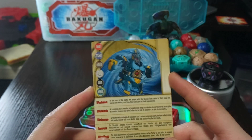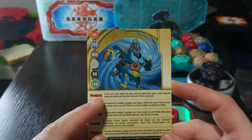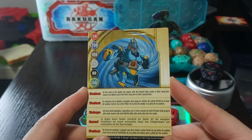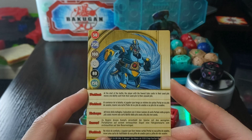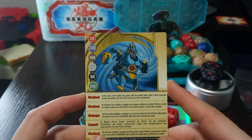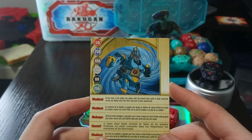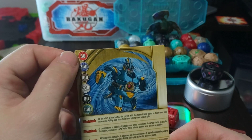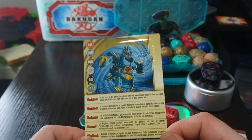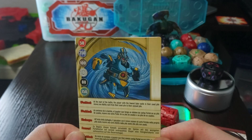On to the gate card. This is an international card and it does look like a gold one, which is really cool. The name is Washback, and the effect reads: at the start of the battle, the player with the fewest gate cards in their used pile moves one ability card from their used pile to their unused pile. So pretty much if you're losing — because if you have the fewest gates won — you get an ability card you've already used back. That is some recursion.